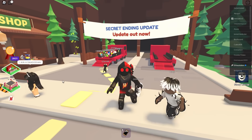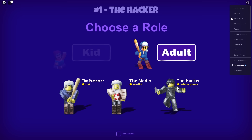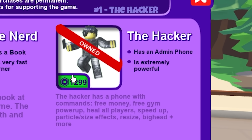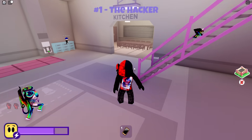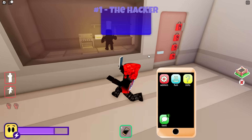Finally, the most pay-to-win role you can get — the hacker. This is what the hacker looks like. You get the admin phone. This is a game pass only item and you do need 1299 Robux to be able to get it. It's $13. It's a lot of Robux, but it's totally pay to win — I'm going to show you why. With the hacker you get this phone, and it is absolutely the best role in the game because you get so much with it.